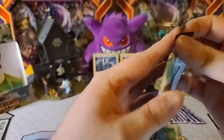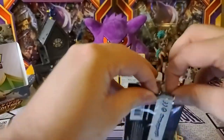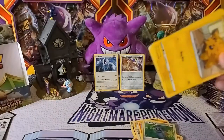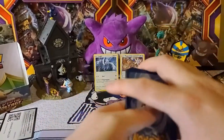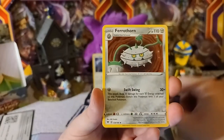Two holos in a row, definitely liking that. As far as the amazing rares go, I just need Celebi and Zacian, so I'm hoping one of those amazing rares we still have left to pull comes in one of those forms — otherwise I might have to go searching for them.